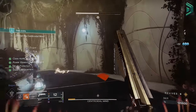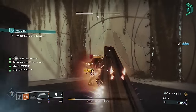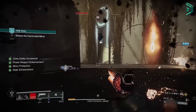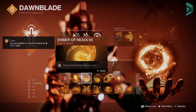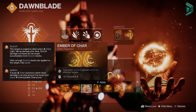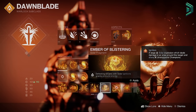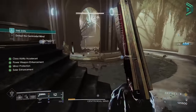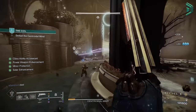For the second fragment setup, I'd recommend it in GMs where you're not constantly making fire sprites. Instead of Ember of Mercy, use Ember of Resolve, Ember of Char and Ember of Blistering. Ember of Resolve heals you on grenade kills, Ember of Char spreads scorch from ignition effects, and Ember of Blistering gives grenade energy. Use these three fragments in GMs, and for any other activity keep the build as it is originally.